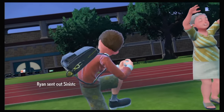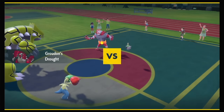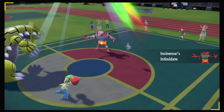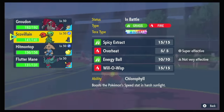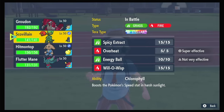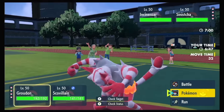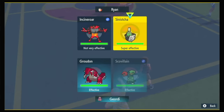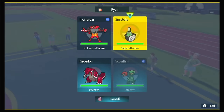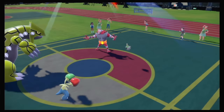Shiny Charizard card! This feels like it's not the worst matchup. Ensign and Sinistra lead — cool with me. I could make them burn Tera on Sinistra. Overheat should take Sinistra, right? And you don't know I'm Covert Cloak. I think I'll also just throw Precipice Blades. If they burn Tera on Sinistra, they're in a worse position with their Calyrex later. As much as I want to just Spicy Extract the Groudon, I think this is the play.